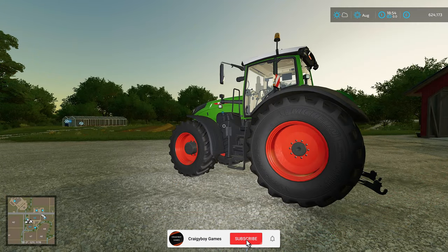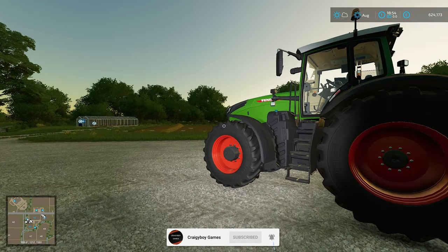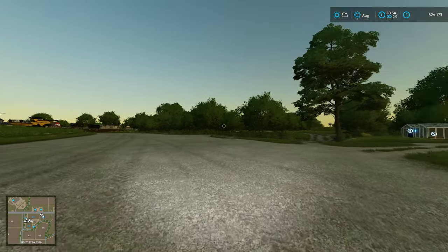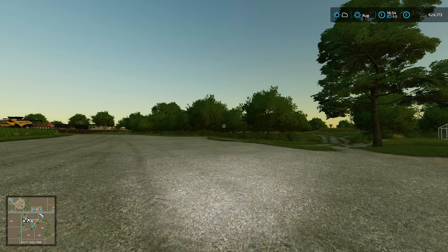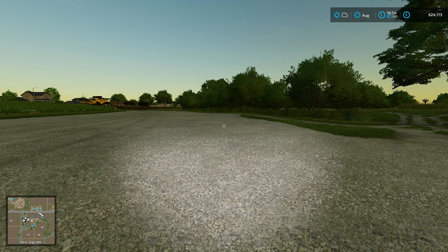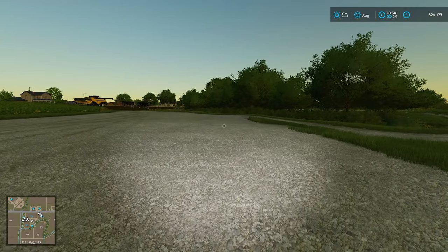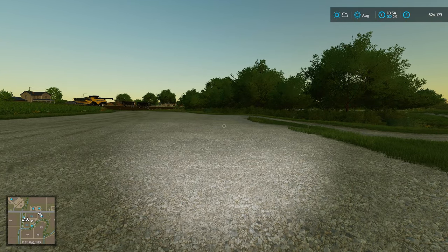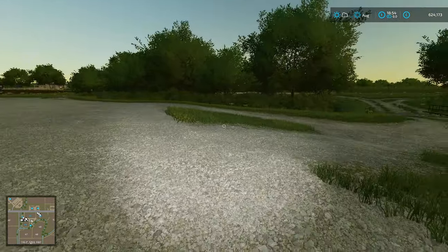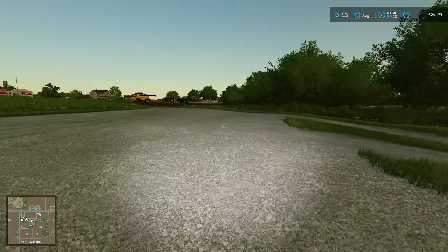Hello everybody and welcome back to Farmer Simulator 22. It's starting to go a little bit dark. If you watched the first episode, you'd have seen we had an old barn here that I wanted to get rid of. We got rid of it but were left with a bit of a crater that I had to fix. It was a lot easier to fix than I thought, so I did it off camera. As you can see, it's nice and smooth looking pretty good now.